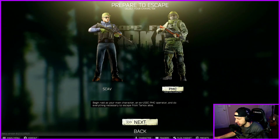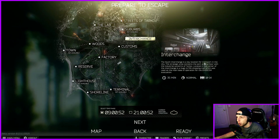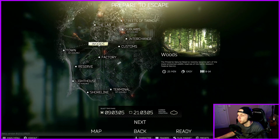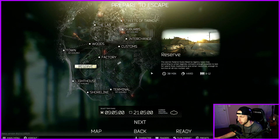Okay, so the maps — there's a multitude of maps here, and there are still some that will be coming down the line. This game has been in beta for a couple of years. You've got the Lab — I'm not a labs content creator so I probably won't be going there. You've got Interchange, which is kind of like a big old mall — there's a lot of loot there, it's great; we're going to be going there a lot to make money. Customs is pretty much one of the maps that you're going to be going to a lot for a lot of your tasks, especially in the beginning. Woods is self-explanatory — it's a giant forest. Factory is a smaller PVP close-combat map. Reserve is a pretty big map but, just like Interchange, there's a lot of loot there. Shoreline is a very, very large map — we will be going there for this series because there are some tasks we've got to do.